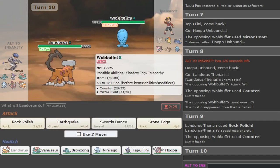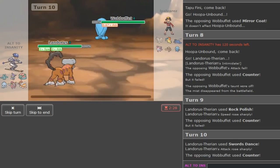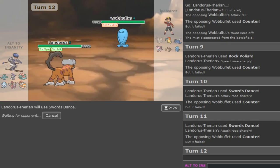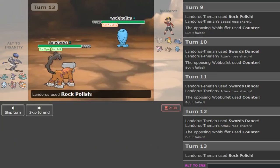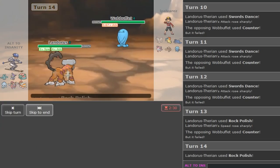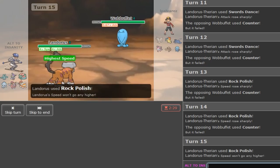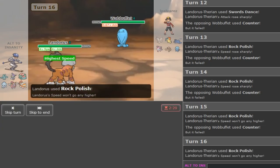He's just letting me set up. If he doesn't have Toxic, I just set up on this for days - I'm never gonna fall for Counter. Even if he's Sash, I'll just keep clicking Rock Polish or SD until he's out of PP. Rock Polish has 32 PP so I have enough. He cannot keep doing this - I don't know what this guy's doing, I guess he's just inexperienced.